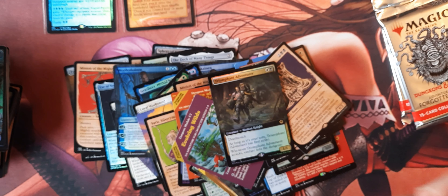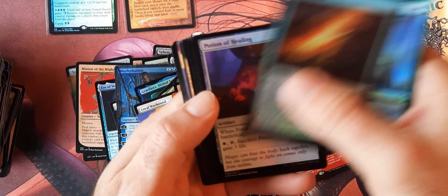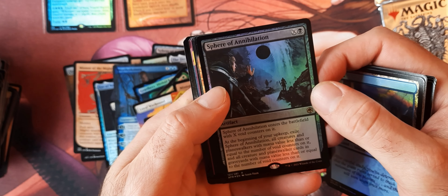I guess we will get a price check up here. I know the prices are probably inflated right now, but this set's already been out — I think for about a month, I'm behind on opening it. I just want to see where the prices are. I think we're probably going to get close to breaking even on the box. Gelatinous Cube — reminds me of Wayne's World. And then Triumphant Adventurer.